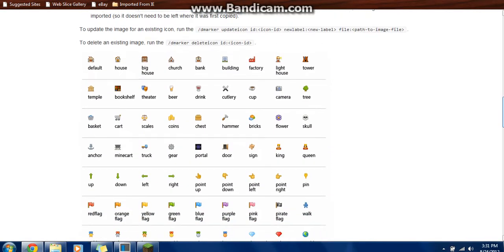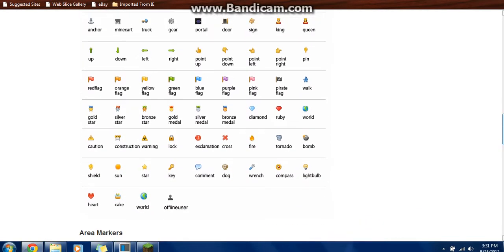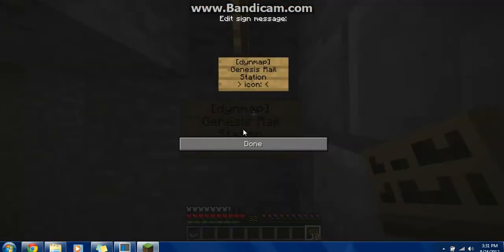I'll have the link at the bottom of the video. We just look for one that looks good. I'm going to use the minecart for this one. The word underneath the icon image is what you're going to type into the sign. So — minecart.